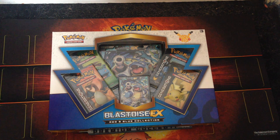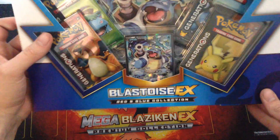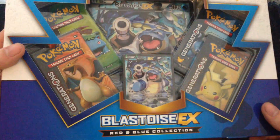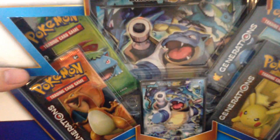What's up Pokéfans, DarkWolf747 here with the Blastoise EX Red and Blue Collection. As you can see, you get four packs of Generations, a Blastoise EX promo and a Jumbo card.